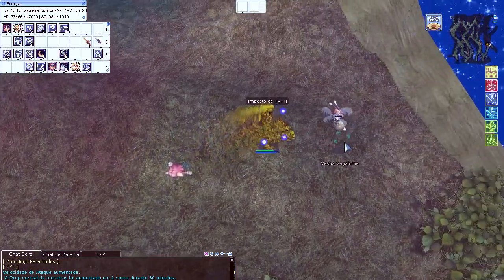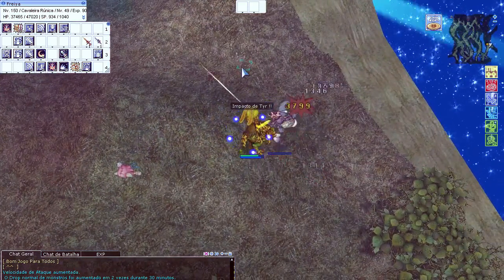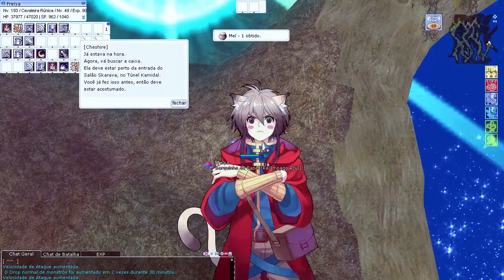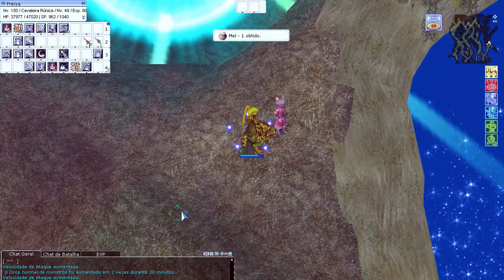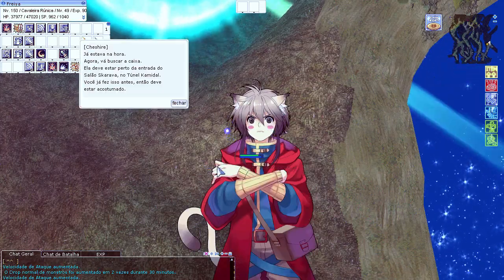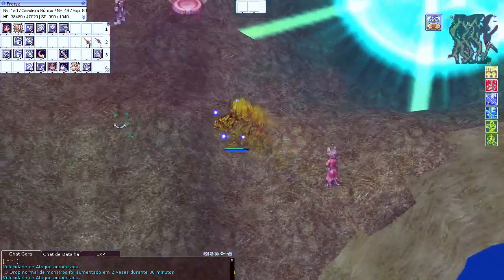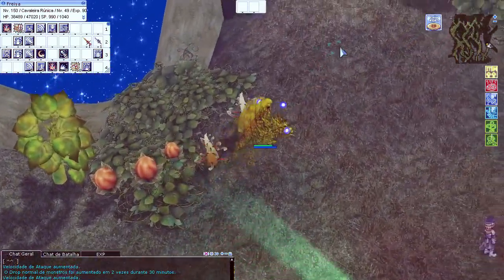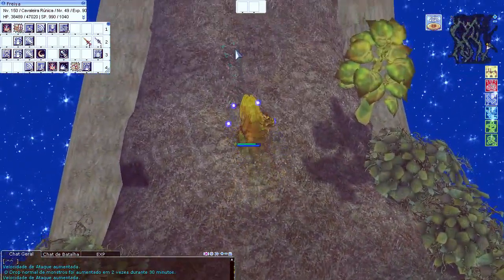A gente vai começar falando pelo segundo lugar. O segundo lugar é compartilhado por três espadas, que são a Terror Violeta, a Onimaru e a Zwenhander. Essa troika que trabalha em favor do RK — independente de qual você escolher — ela pode ser a sua espada endgame. Os três são excelentes, muito fortes, e não te deixam na mão.